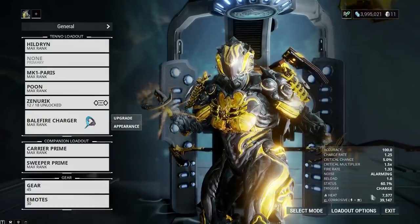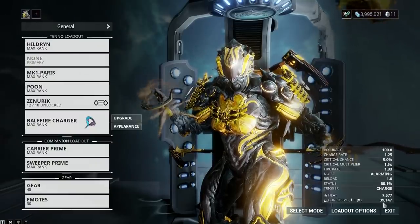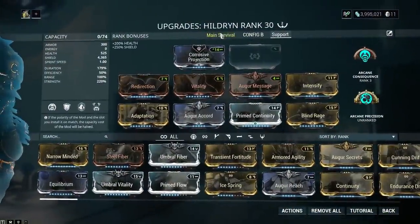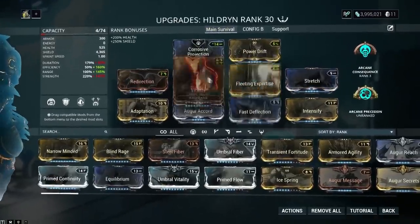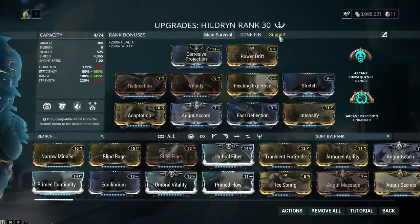That's actually incredible, absolutely insane - 39,000 damage with a 6% chance to proc corrosive as well. It's a good build. It's certainly out there - complete contrast between these two builds, each utilizing two of the four different abilities.